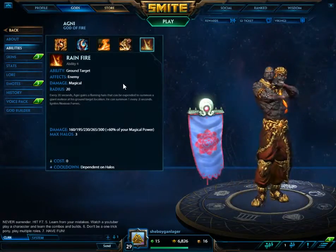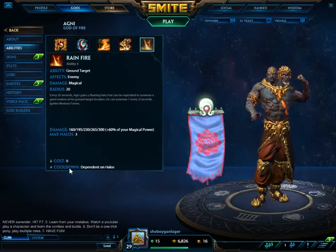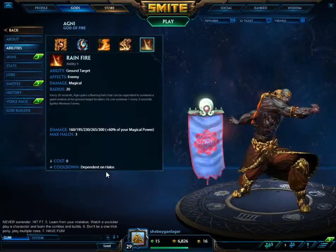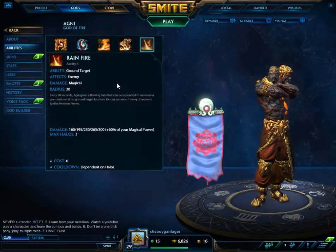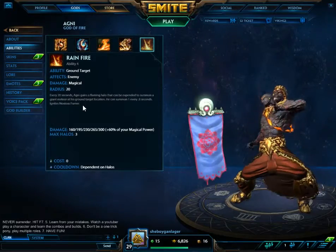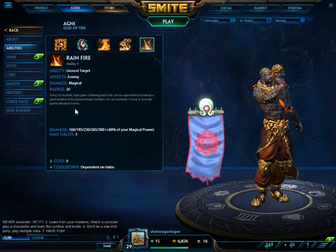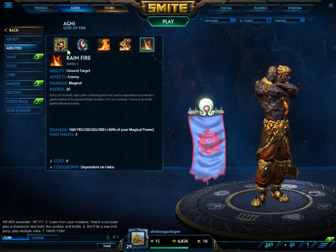On to his ultimate, Rain of Fire. You can clearly see right off the bat — this costs zero mana. That is one of the reasons why his ult is up in the top ten best ults in the game. This depends on his halo: when Agni is in the game you can see a halo over his head. It can have one, two, or three rocks on it — or no rocks. He can have up to three, and every 20 seconds Agni gains a flaming halo that can be expended to summon a giant meteor at his ground target location. He can summon one every 0.8 seconds. Igniting Noxious Fumes and also activating his passive.